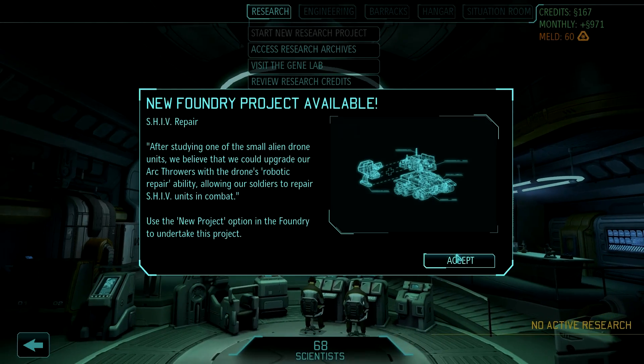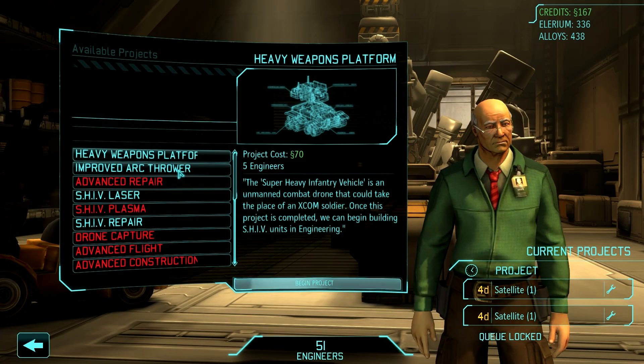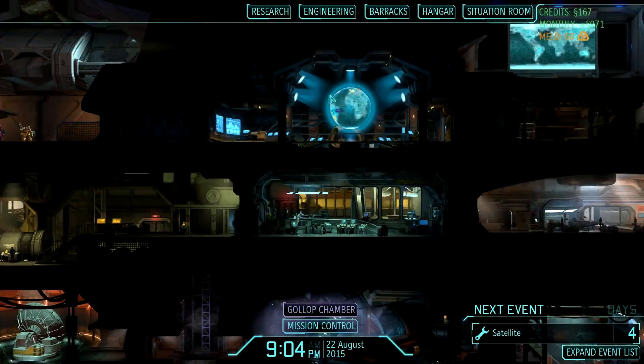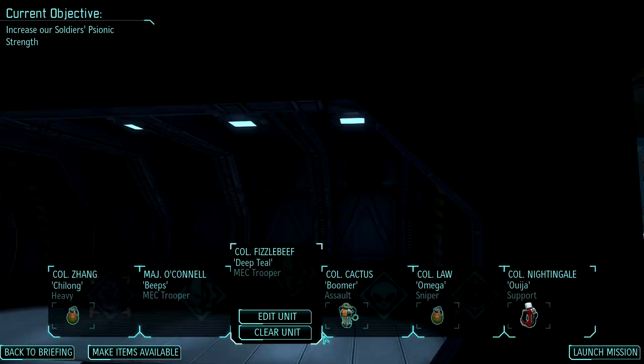EMP cannon's done. Research is done, man. We might want to go to our foundry — maybe there's some projects we can work on, but we're very much getting to the end of the game. I don't need to do anything for shivs. I don't even really need to do anything for drones, so I'm not going to get a scope upgrade. We have a terror mission in Russia. To Volgograd, we will send a Sky Ranger.